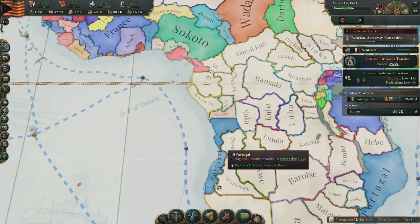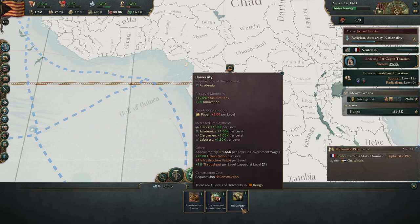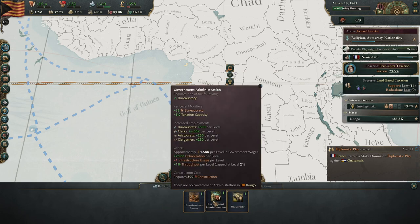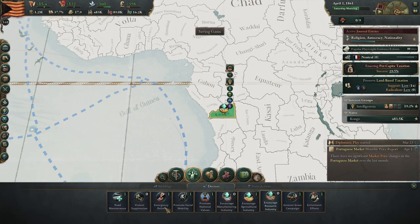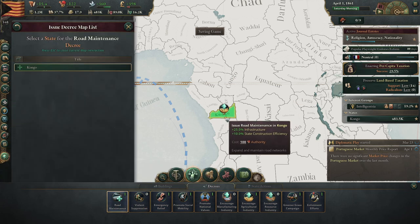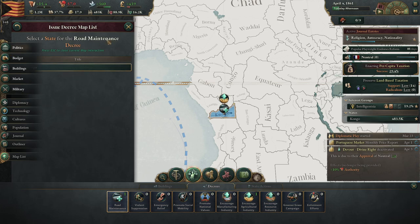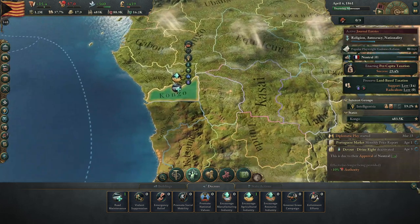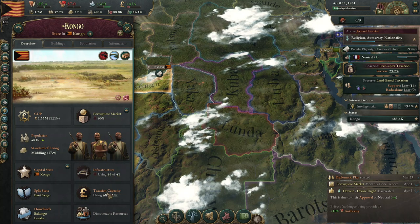I have more authority. Extra tax capacity — don't need that. This is just — does it do buildings? Yeah, it is. Nah, I don't want that. National values, emergency relief — no. Give me the road maintenance for the additional 25% infrastructure — that's actually helpful. That is a good use of my authority. That would be good for infrastructure-wise. 46 out of 41 — that's much better. Tax capacity is doing okay.